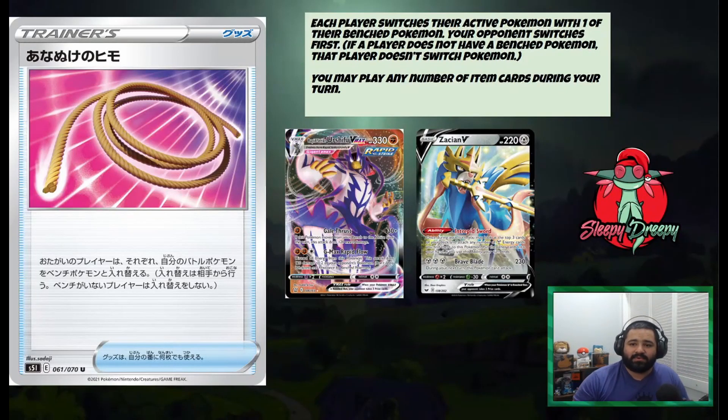Hitting the number 2 spot — it's Escape Rope. Basically, each player switches their active Pokémon with one of their bench Pokémon — your opponent switches first. If a player does not have bench Pokémon, that player does not switch. So basically this is kind of like a switch and a gust combined — you can use it as a switch or a gust. Cards like Rapid Strike Urshifu and Zacian are perfect examples. Rapid Strike Urshifu can chain Gale Thrust together with two on the bench and spread damage around with it. And Zacian can just reset its Brave Blade if it needs to — using Escape Rope to attack something else on the board. Escape Rope is definitely going to be played in the meta, and in a lot of decks it'll just get thrown in. That's why it's at the number 2 spot.